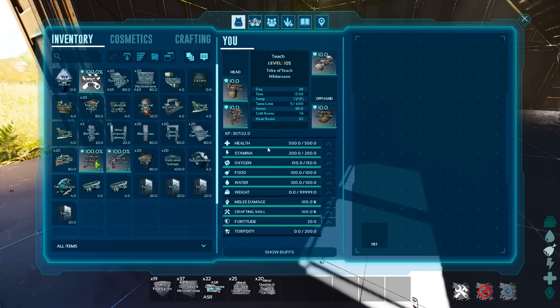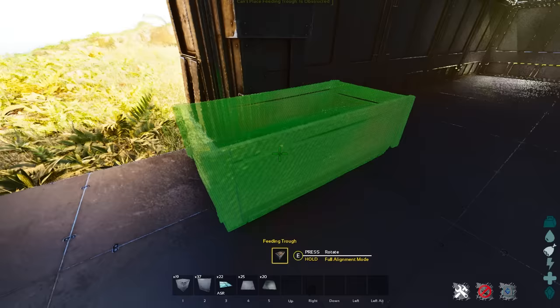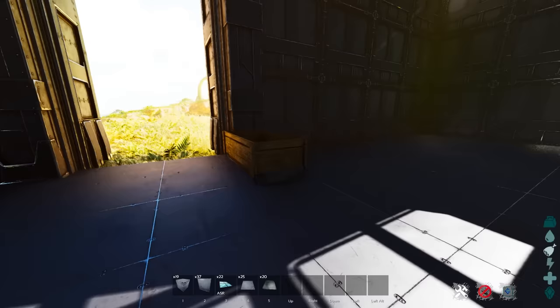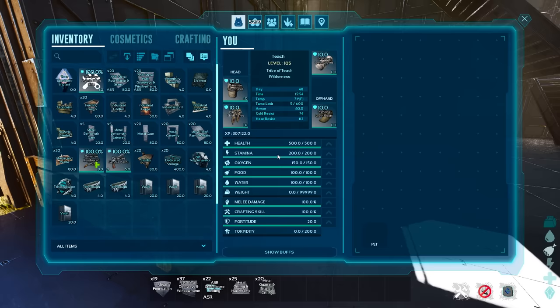Whenever you enter this gate, you want to leave the first two by two with nothing there because you want to be able to quickly get inside — left, right, straight, whatever you need — and just have an open space; it's a lot easier that way. Directly next to where you're at, I like to place a feeding trough because a lot of times you're going to have random stuff in your inventory that you can quickly throw in, let your nearby dinos eat, and it's a huge advantage.